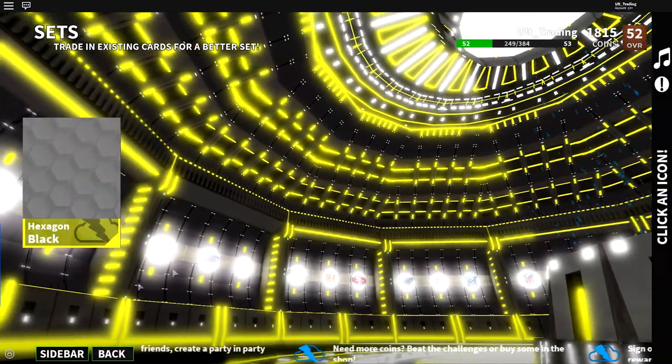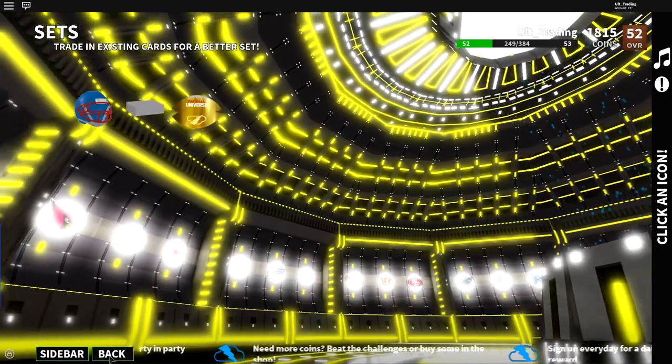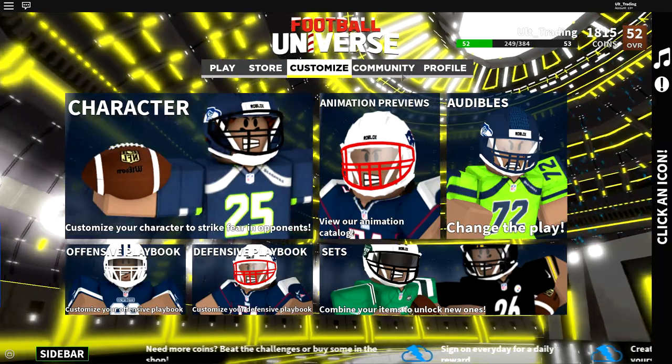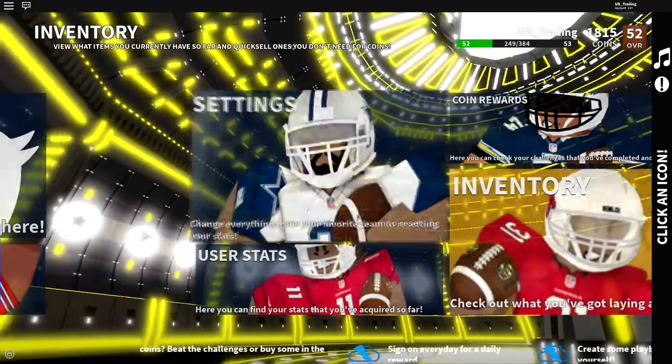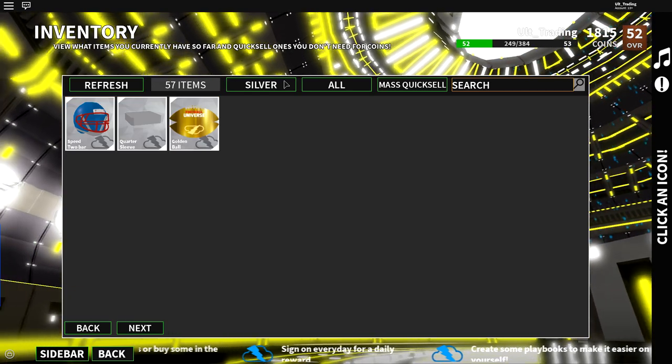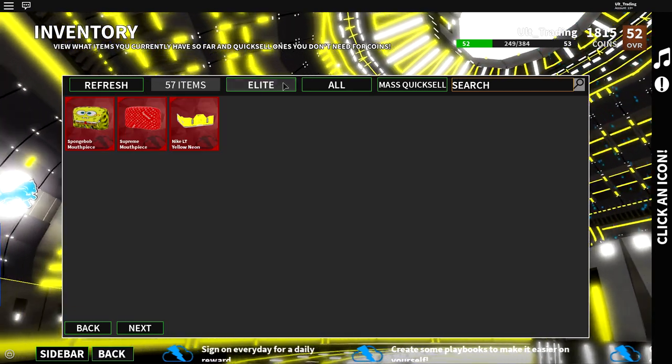I think this is the last silver trade-in. Let's go back to my inventory and look. This is my inventory now: three bronzes, three silvers, and then we have a lot of golds.